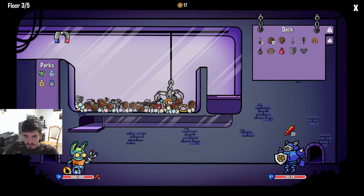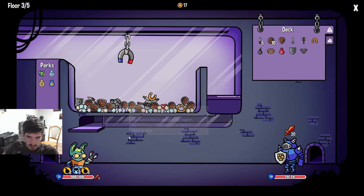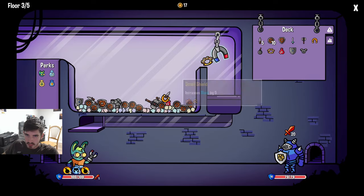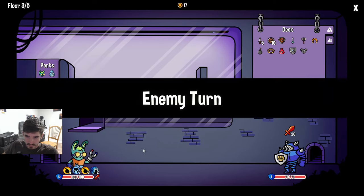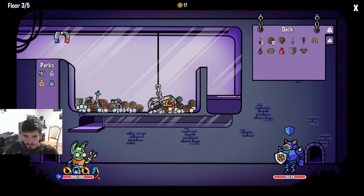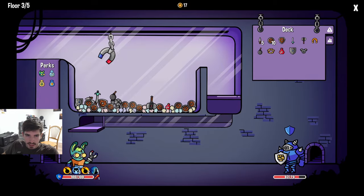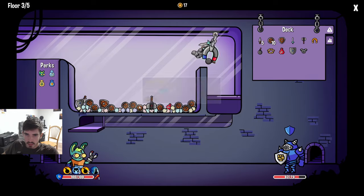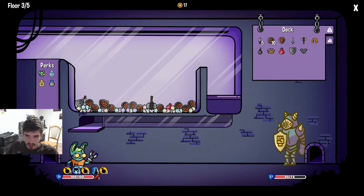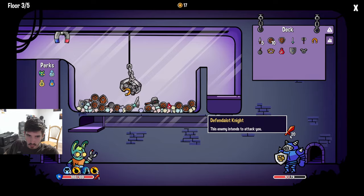Same thing as before. Let's see if we grab the warhammer and kill brass knuckles - dodge is much better. Now we can go for the magnet. At this point we're gonna treat the block as a sort of - if they have a bunch of small attacks, block will handle it. But for the most part I think brass knuckles is dealing with these big one-time hitters.